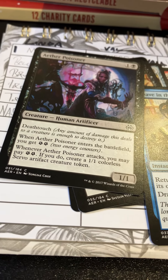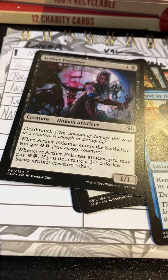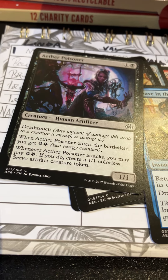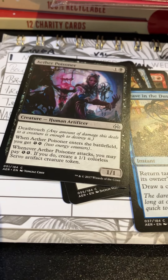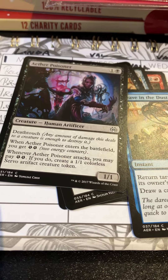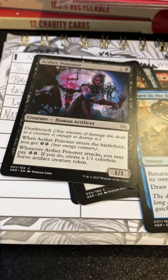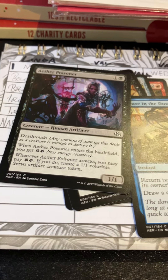Aether Poisoner — a one-one with deathtouch. When it attacks, you may pay two energy to create a one-one Servo token. Yeah, this was pretty decent. I think there was actually a cycle of these that had the 'when you attack, pay two energy to do a thing.' Having that on a one-one deathtouch body certainly did not hurt.